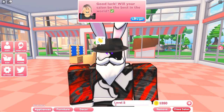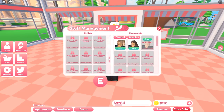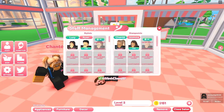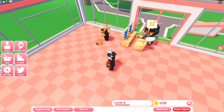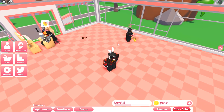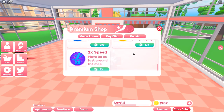Over here on the left side we have stylists, and on the right side we have shampooists. I'll go ahead and grab one of each. I'm noticing that hairstylists pick up the hairs that spawn around the shop. We also have shops with game passes, buy bits, buy boost, and multiple floors that go all the way up to floor number 10.